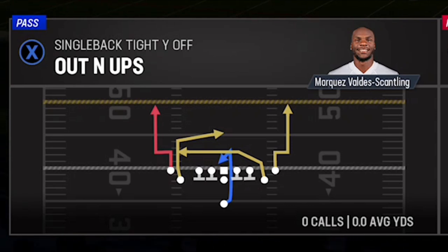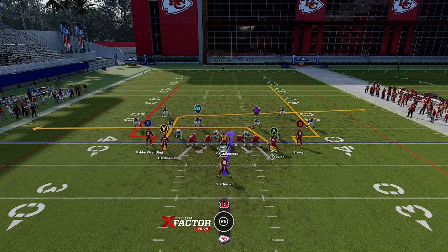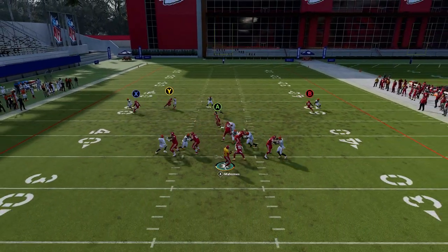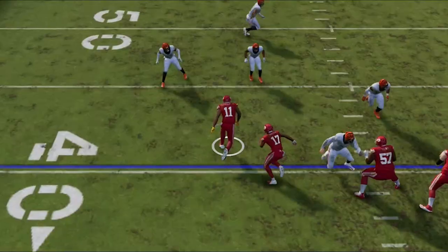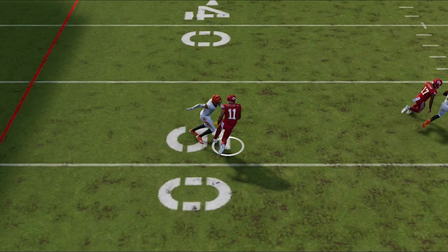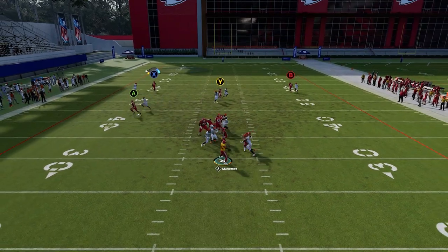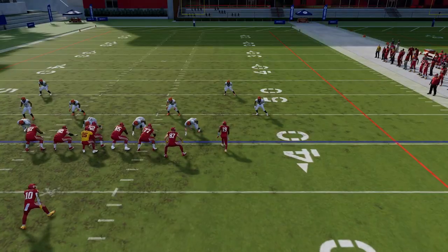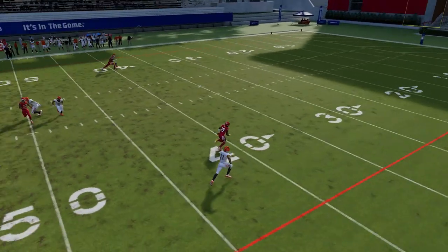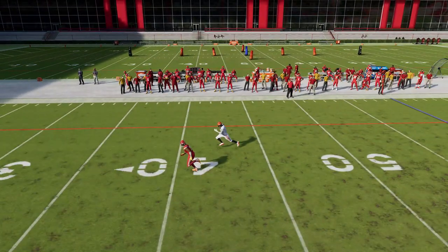Next we have one more play out of the Single Back Tight Way Off — the Out and Up. This is another cover zero one-play touchdown, so we'll pick Overstorm Brave again. The route to watch is the X route, but this is kind of 50-50 — you really have to watch to see if the cornerback bites on the double move. Both routes on the outside are essentially the same, so either one can get open. You're looking to see who gets the most separation on that first break. You can see how it can happen on both sides — Kadarius Toney gets that same look of separation while on the other side he's covered. These routes work very well; you just have to watch which receiver actually gets the separation.